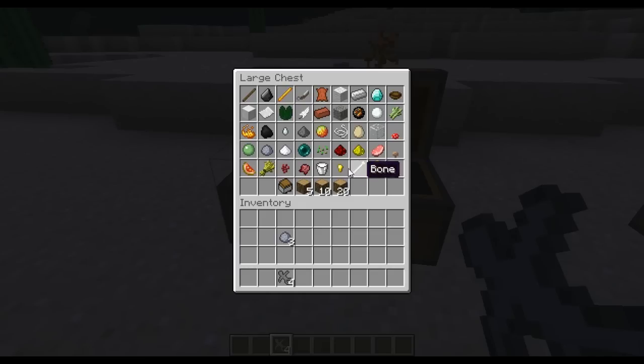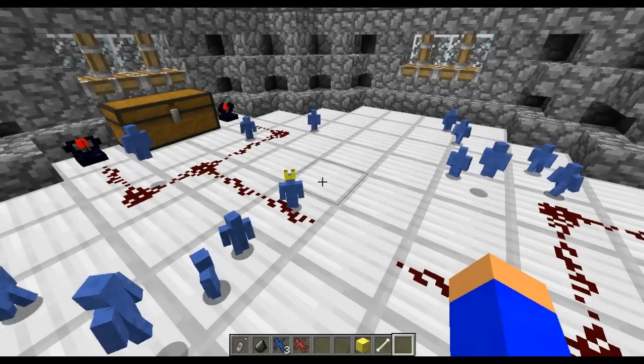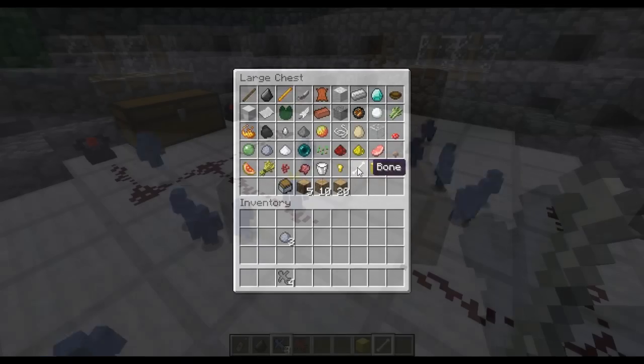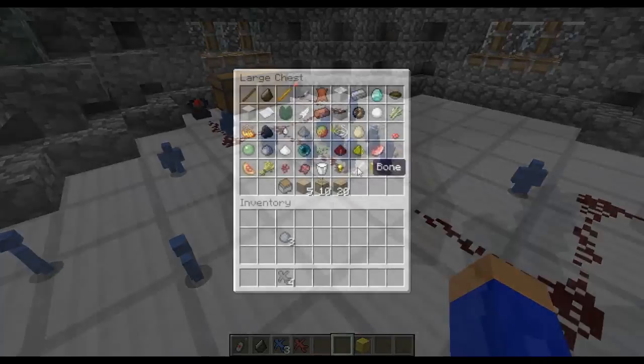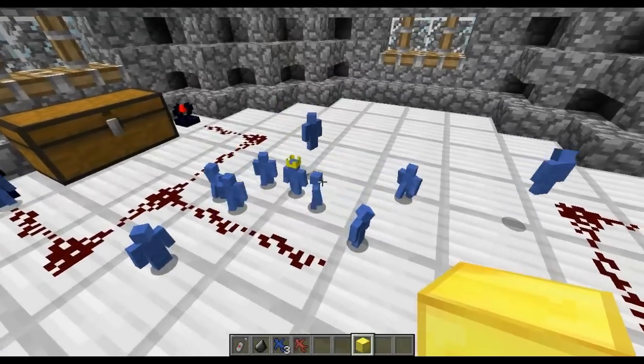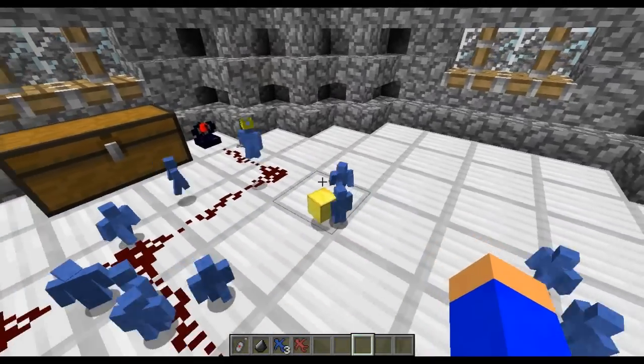The gold nugget makes one of the clay soldiers of any color become a king. When you drop one of these, they'll become the king and the other clay soldiers will gather around and defend it. The king is the only clay soldier that can carry the bone, which is better than a sword. If you want your king to be more improved, you can give him a block of gold, which will make his weapon better as well as his armor.